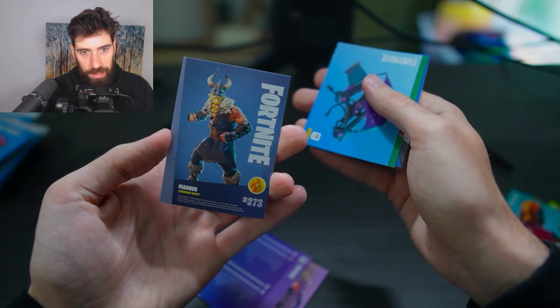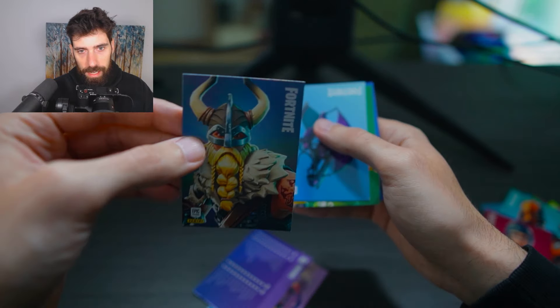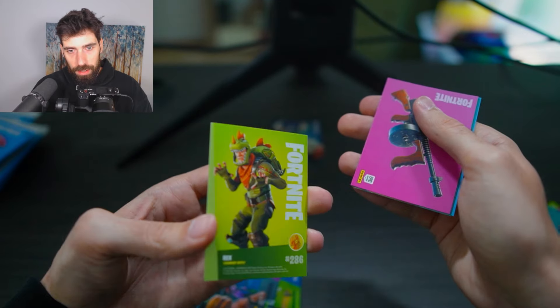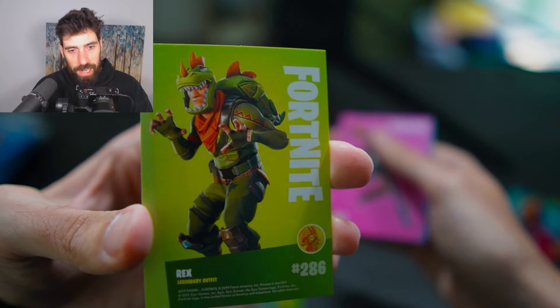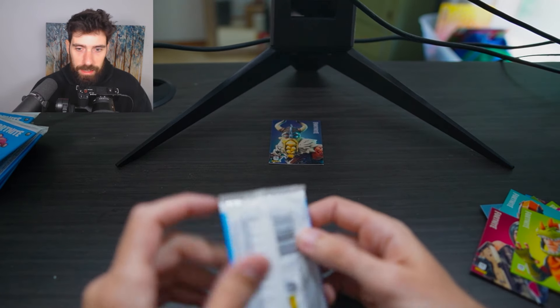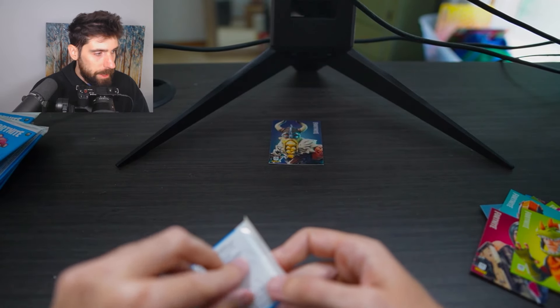This is a Legendary Magnus — that's pretty good. We got another one — a Legendary Rex! The Epics and the Legendaries are the good cards in the pack, obviously along with the foils. The foils are the best.